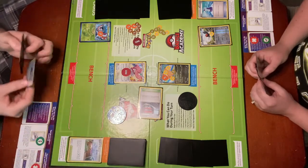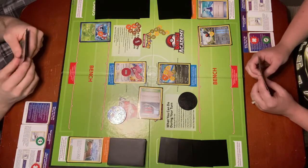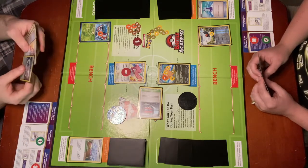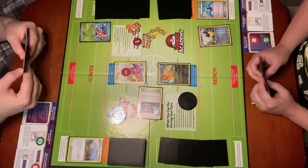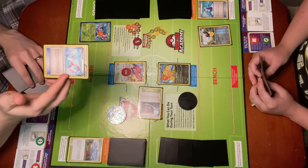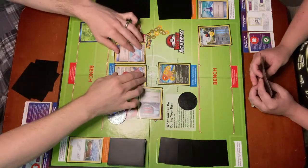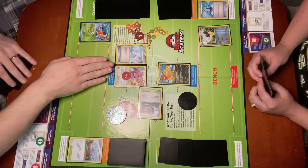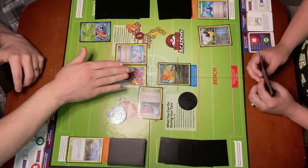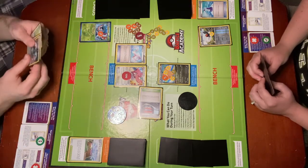I also have quite a bit of damage on my two Pokémon in play. I have a Lickilicky in the active spot and Masquerain on the bench. So I'm going to play a type of item card that is a tool. This one is Healing Scarf. As a tool, it actually attaches to one of your Pokémon in play — it can be on the active spot or on the bench — but I'm going to go ahead and attach it to Lickilicky, who's inactive.